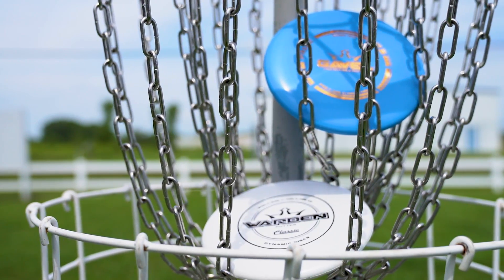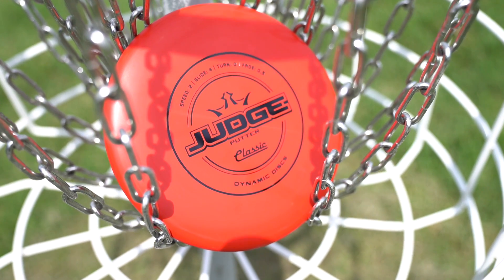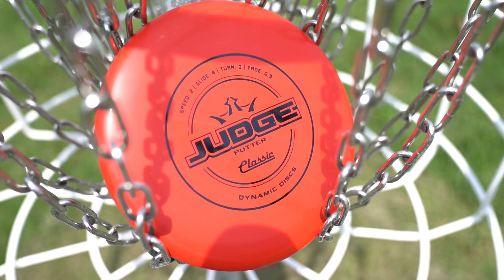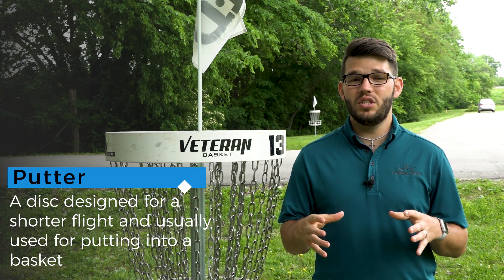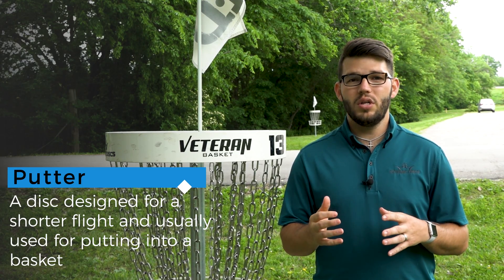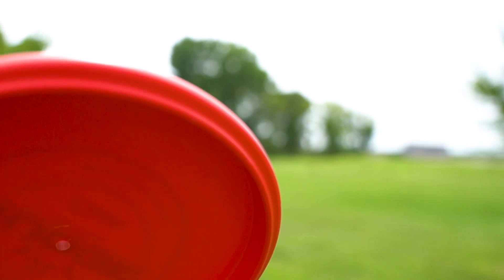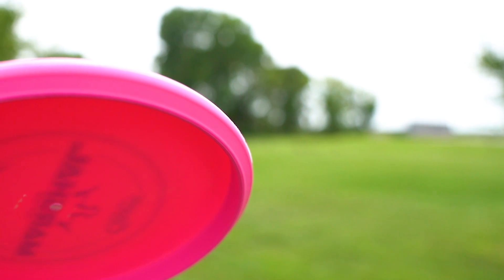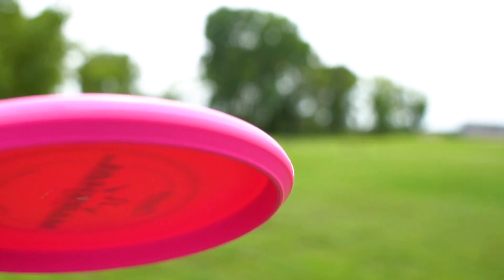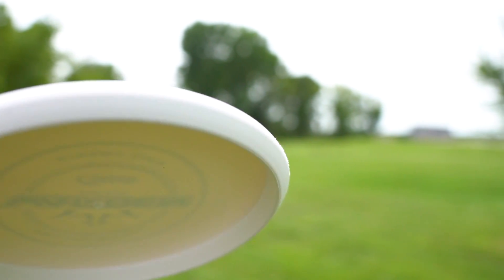Now onto the most important disc in your bag — your putter. When choosing a putter, your choice really comes down to how the disc feels in your hand and how it flies for you. Dynamic Discs has several different types of putters, including some that have a bead on the bottom, which is a small raised ridge on the underside of the disc, like the Judge and our easy-to-throw putter, the Gavel. The Marshall, which has a micro bead on the bottom. And then the Warden and the Deputy, both of which have no bead on the bottom.